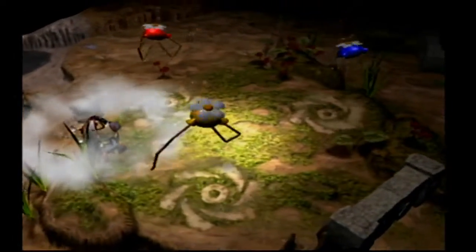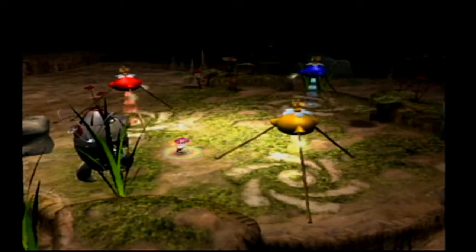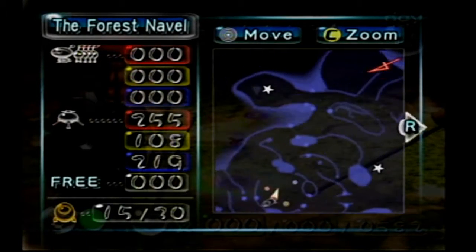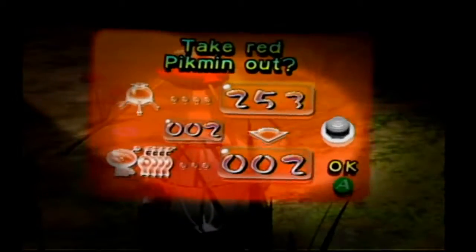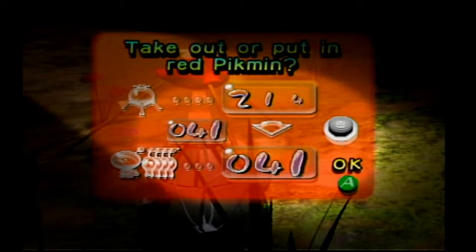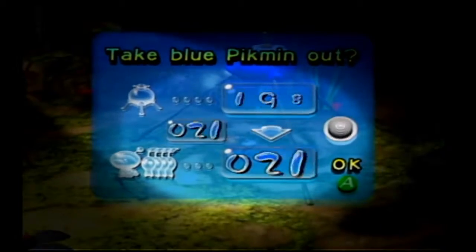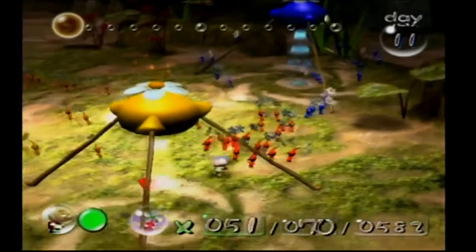From what I remember last time we were here, there was a piece we started to get back but didn't finish — it should be this star right here. There's also a piece all the way out there. So let's get down to business. We'll start out by getting 50 reds, 25 blues, and the rest made up of yellows.